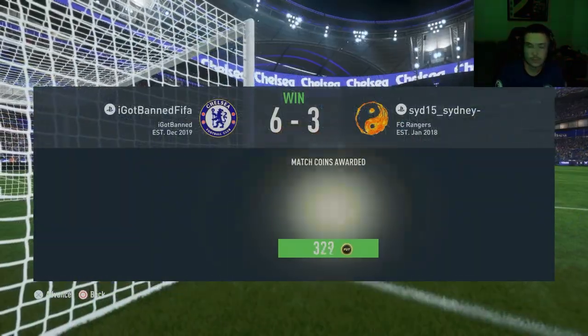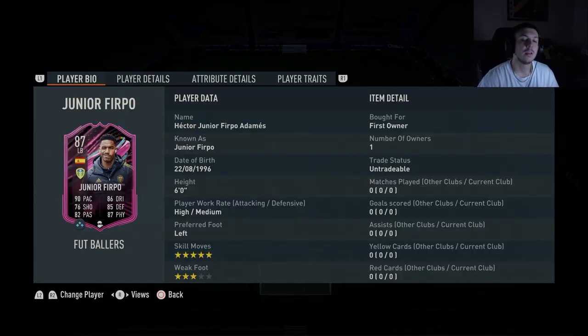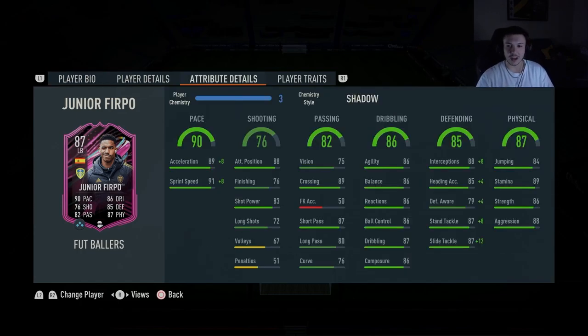Lads, 20-0 — yes, you heard correctly. I went 20-0 and unlocked the new Junior Furpo card, looks amazing by the way. Sick dynamic card — five-star skills, left footer, high/medium, six foot tall, insane stats. So strong, so I just gave him a Shadow — left backs aren't usually strong anyway — 86 strength is very good. Just boost the pace, boost the defending, and we see how he feels in game.